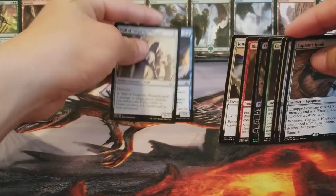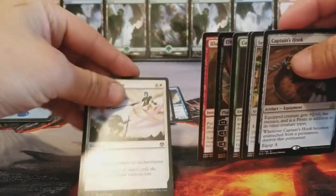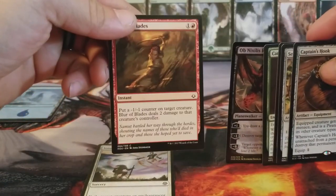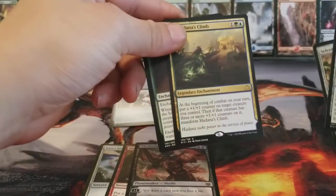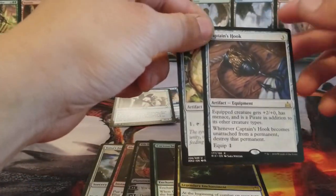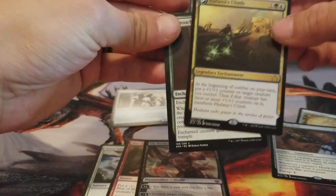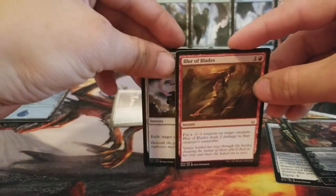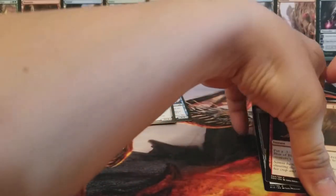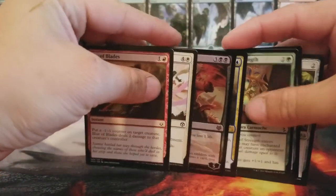Going back to the types of spells: the creatures and the non-creature spells. I'm going to break these spells up now. There are sorceries, instants, planeswalkers, enchantments, and then artifacts. I could go more in depth because there's regular artifacts and artifact equipments, regular enchantments and enchantment auras, and instants and sorceries happen at different speeds — but keeping this in a nutshell, these are your non-creature spells. Most times when you cast these spells, you cast them, they go to your graveyard, and you're done with them in general.